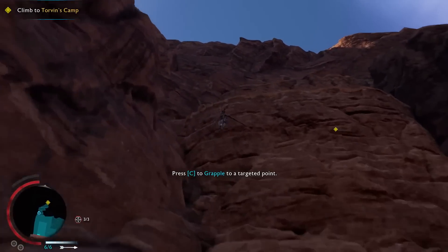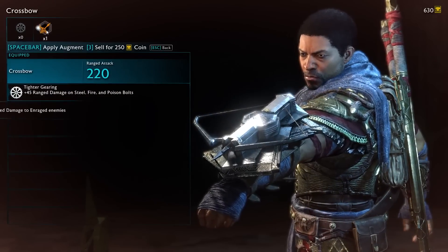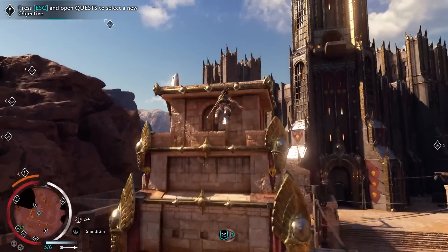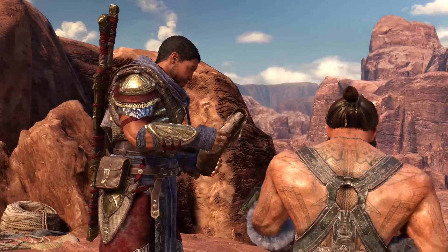What Baranor lacks in personality and wraith powers, he makes up for with some ancient Numenorean tech that transforms him into an amalgamation of several other action video game protagonists. And yet, instead of feeling like blatant rip-offs, all these gadgets make Baranor fun to play around with. The best part is that most of it is unlocked in the first few minutes of the story.